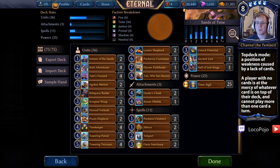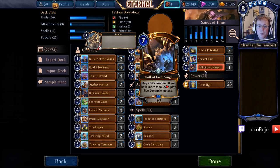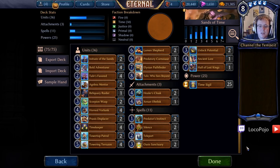For Sands of Time, we're going to evaluate cards based on what type of value they provide and how that affects our deck and what we're trying to do. First, let's look at a couple of cards that have no inherent value for our deck. Right now there's a little combo in this list that doesn't really work for us: Hall of Lost Kings with 25 or more health, which is pretty hard to get, plus a couple of health gain cards — and there are only about three or four of them in the entire deck.